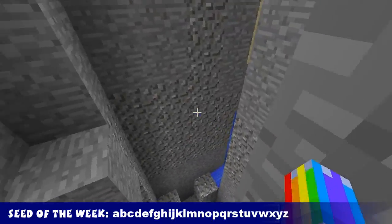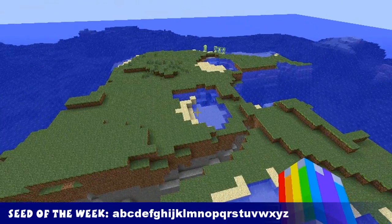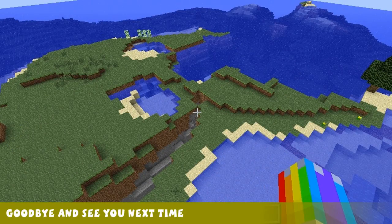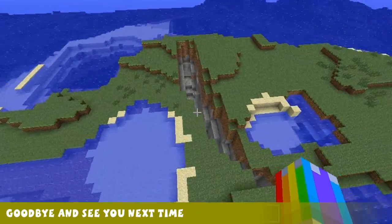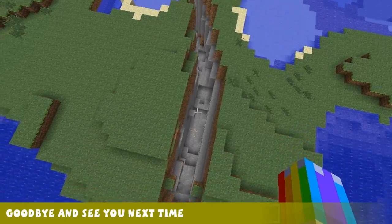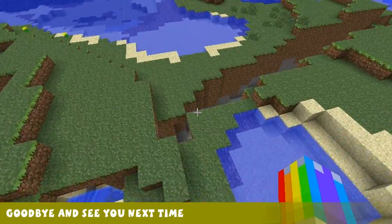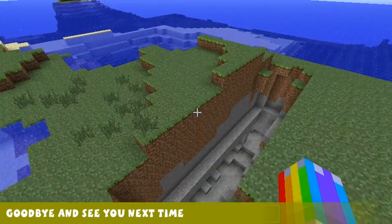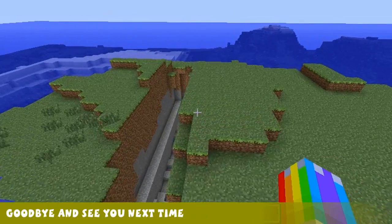This is the seed with the new rubbish gravel in it. The seed will be in the description. And that is it for the Seed Spotlight and the show this week. All the links from everything I've talked about today will be in the description below. Looks like snapshots are coming again for 1.4, and looks like there will be a 1.3.2. Stay tuned for stuff on that. Join me again next week for a new Minecraft Weekly. Thanks for watching — remember to give me a like and a comment, and subscribe if you haven't. I will see you next week. Goodbye!